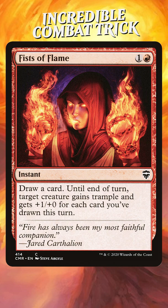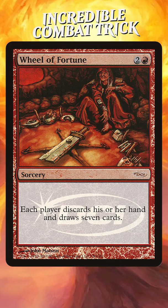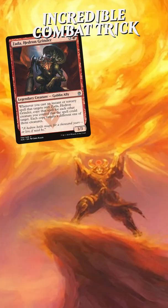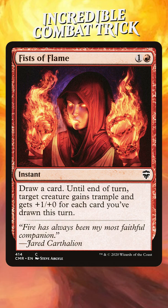But if you've drawn a couple cards, if you've even wheeled, if you've gone off, then Fists of Flame can be insane. I've seen this pump a creature plus nine, plus ten, plus zero — and remember, it's got that secret text: Trample. That means you're going to be getting that damage through.